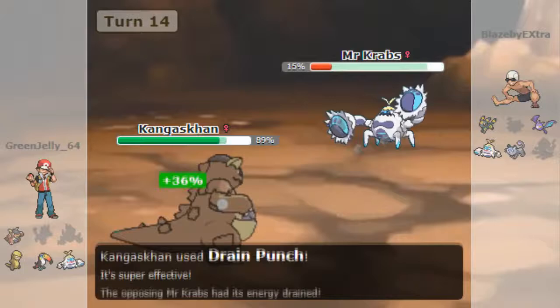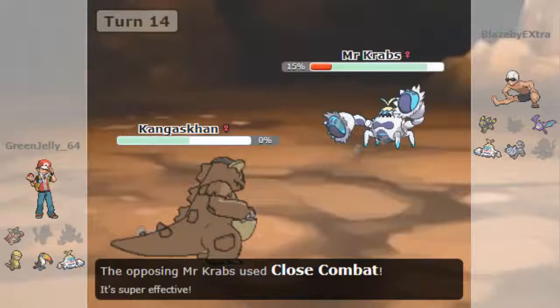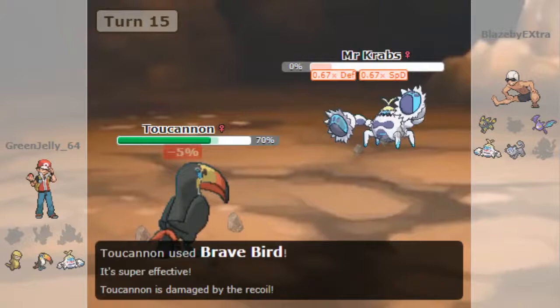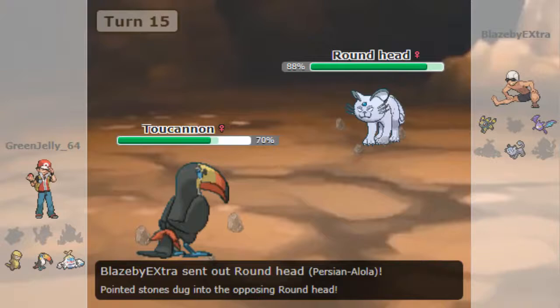He goes into Crabominable and I go for Drain Punch. The better move probably would have been Double-Edge for STAB, but it could be costly later. I did a good amount and that's what I was aiming for — he takes the Special Defense drop from Post-Combat. Then I go into Toucannon and go for Brave Bird to knock him out. I did have Drill Peck but I wanted to lock myself into a powerful move.